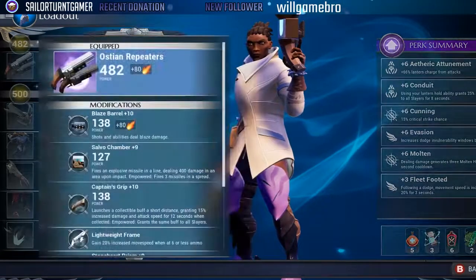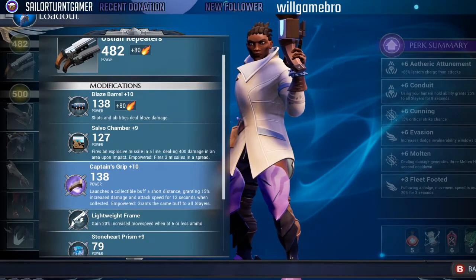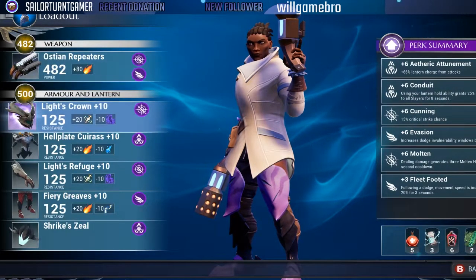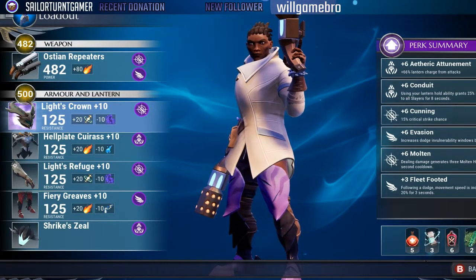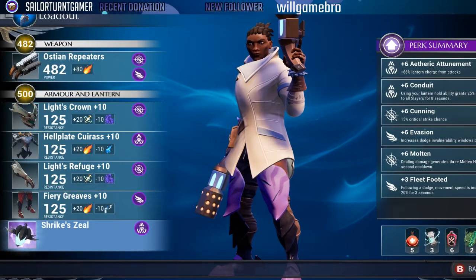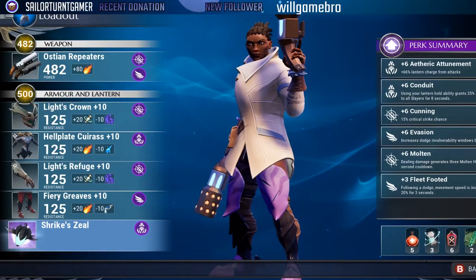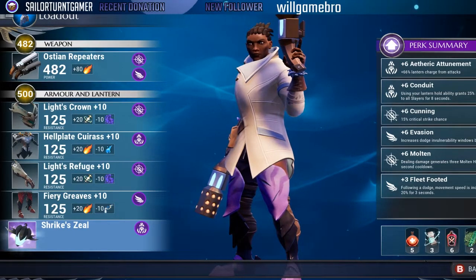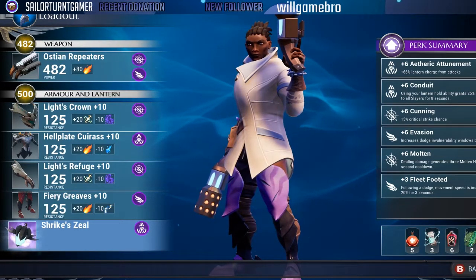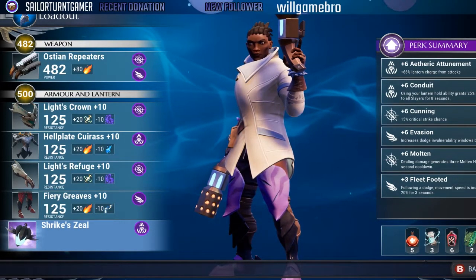So when you use your hold lantern ability you're getting 40% attack speed total — 25% from Conduit and 15% from Strike Zeal. If you pair that with the Repeaters and the Captain's Grip you're getting another 15% attack speed, totaling 55% attack speed. The faster your attack speed, the faster you reload. And the faster you reload, the faster you get your lantern charge back up — meaning Strike Zeal is essentially active the entire fight.